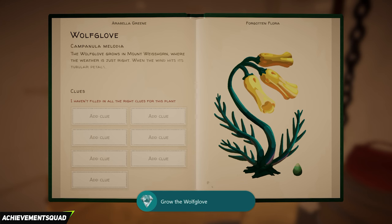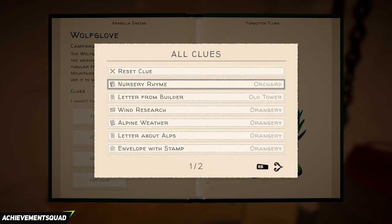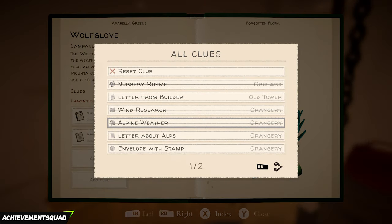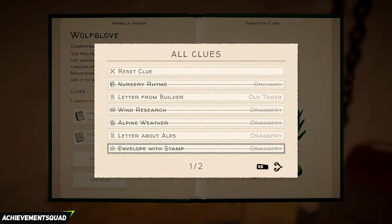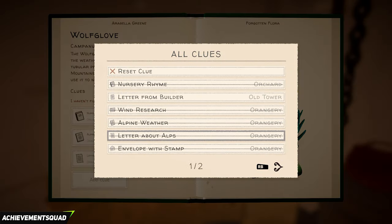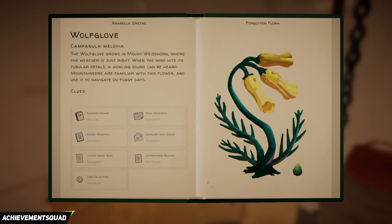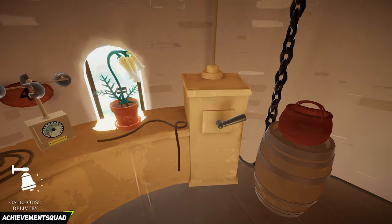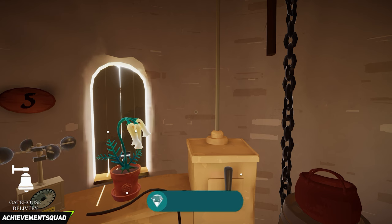If you've done that properly you'll get the achievement for growing the wolf glove. Now add its clues — add the nursery rhyme, the wind research, the alpine weather, the letter about the Alps, the envelope with the stamp, the letter from the builder, and the coin collection.